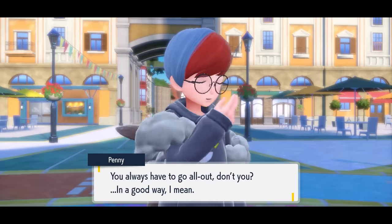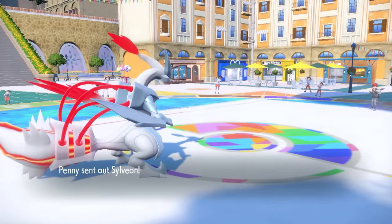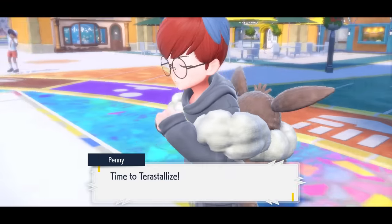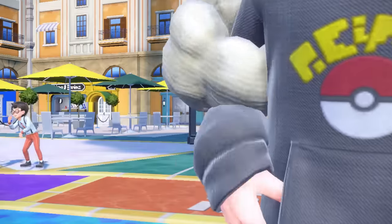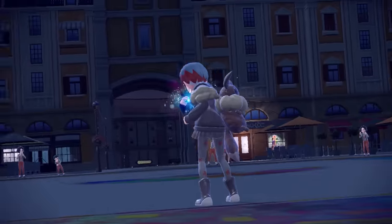Penny is also taking a huge buff to her Eevee squad, with her ace Sylveon being level 85 when it hits the field. Pokemon like Umbreon and Flareon can cause your Pokemon to trip up, especially if you're leaving it AFK. You don't want to set the AFK mode with your turbo controller up, leave a Pokemon in there, only to come back and find you're healing up at a Pokemon Center.